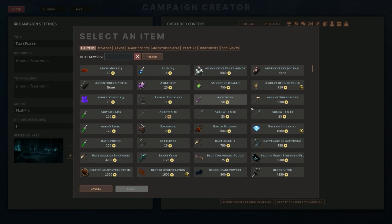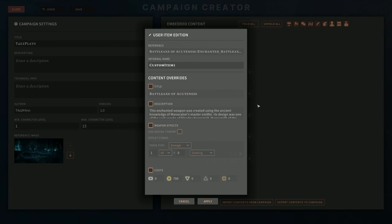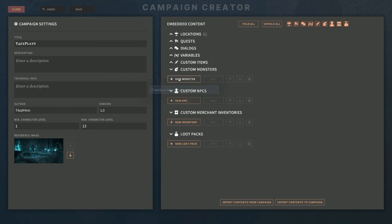For Custom Items, you select a base item as a template — let's do a Battle Axe. You can then override it: give it a different title, a different description, add your own effects including saving throws and damage types, add more effects, and change the cost. Very cool.